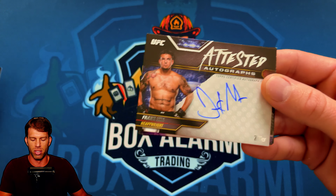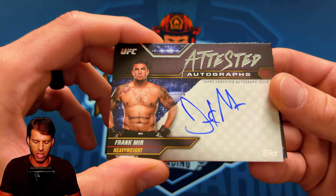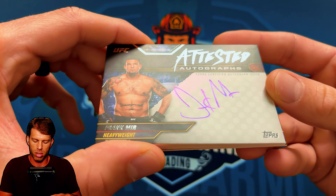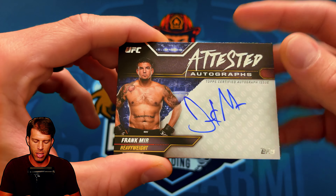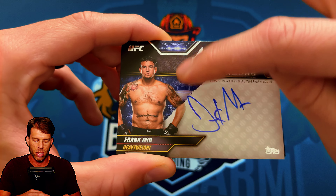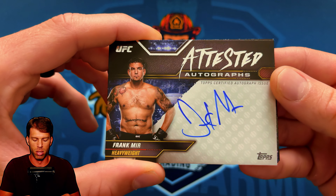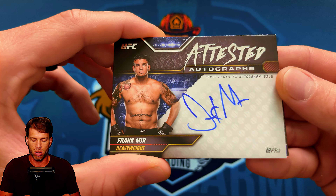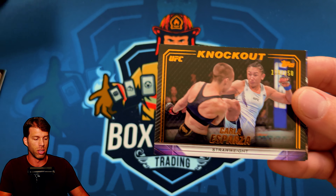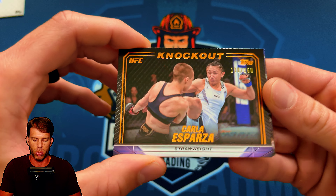Looks like we got something here — I think it's an attested auto, probably my least favorite of the autos. Frank Mir attested auto. Not the one I wanted. On-card, looks nice — kind of like the rip design with the octagon and some lighting in the background. Honestly it looks better in person than it did in the photos.